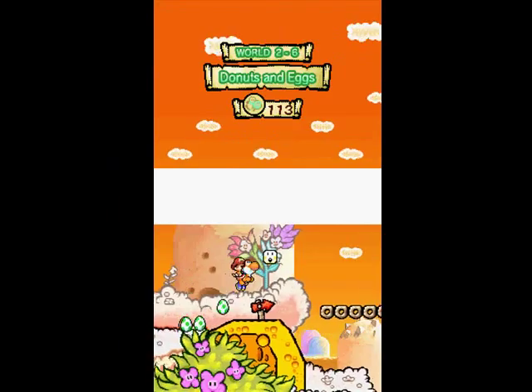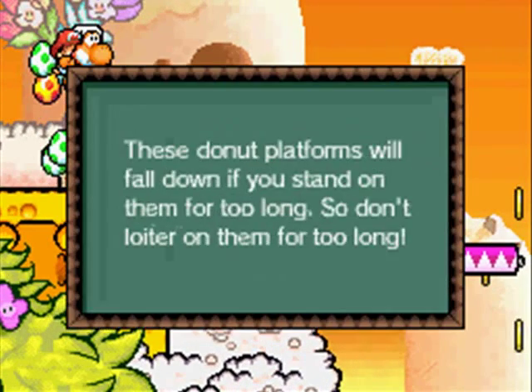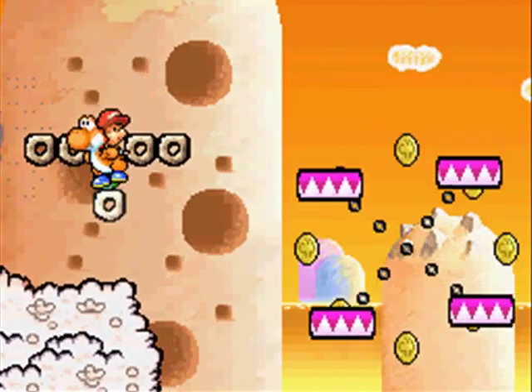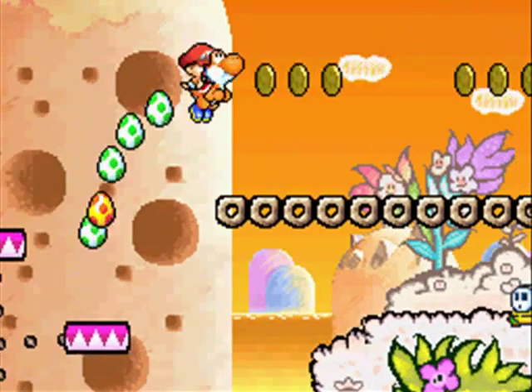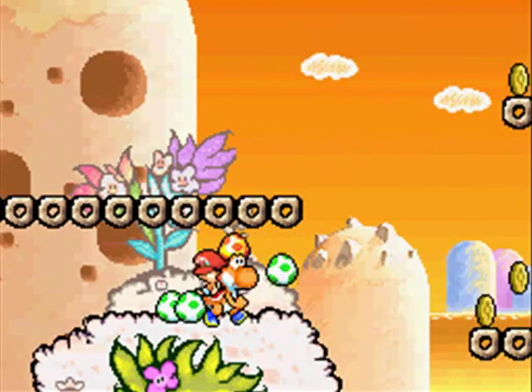Level 2-6, Donuts and Eggs — there's donuts and there's eggs, and it's really cool. The first thing you obviously know is donut platforms. It auto-scrolls — the first auto-scroll level, I think. It basically makes things annoying, oh my god. Because you have to keep moving, you have to kind of rush to get all the coins and stuff, and things are crazy — you have to jump on Shy Guy heads.